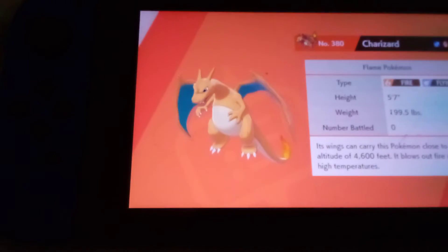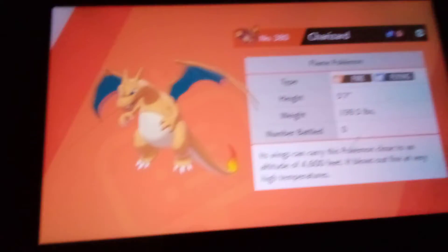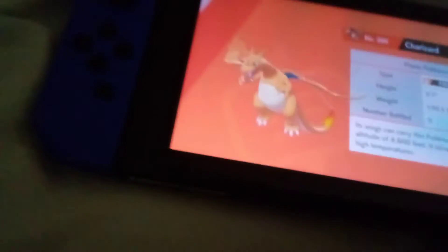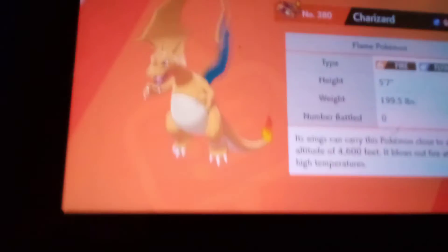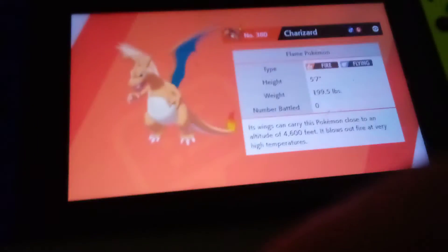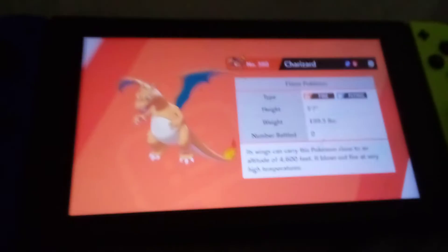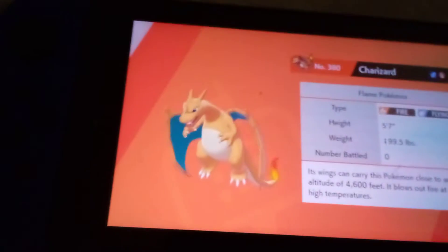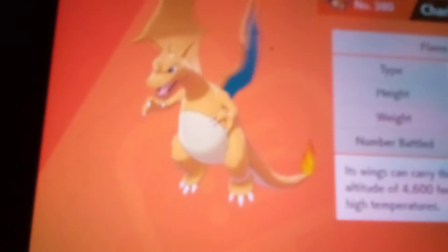Hey guys, I just got my Charmander to evolve into Charmeleon and now Charizard. I know you guys are thinking that you don't get Charmander until the end of the game because it's waiting for you at Hop's house. But me and my cousin had a trade — I traded him a Zigzagoon and he traded me a Charmander. I thought it was shiny, but apparently not. It's not shiny because a shiny one would be grey.